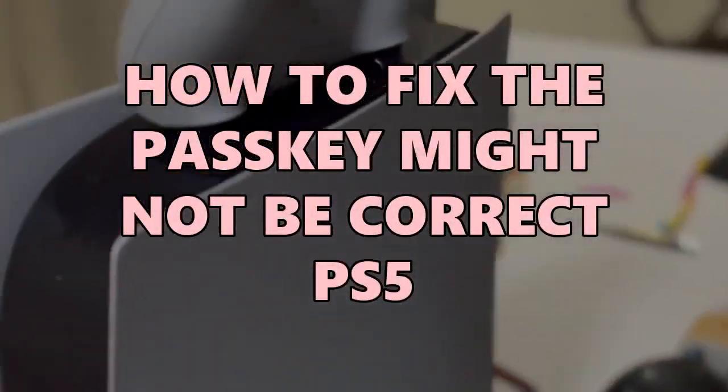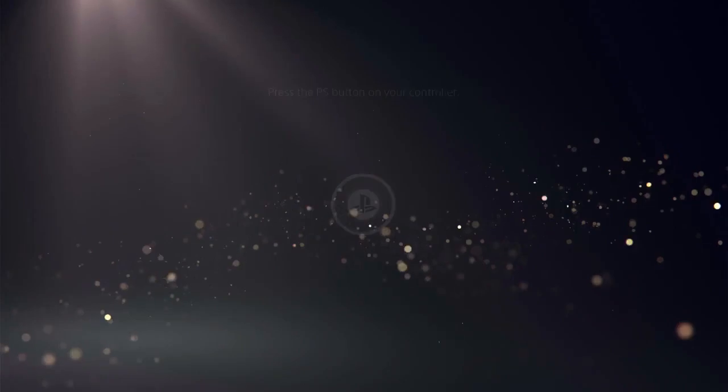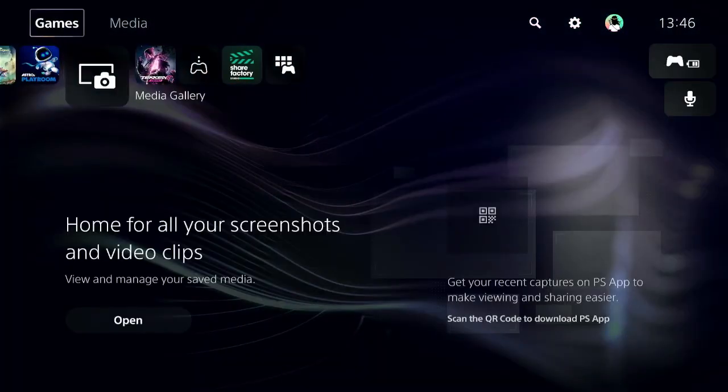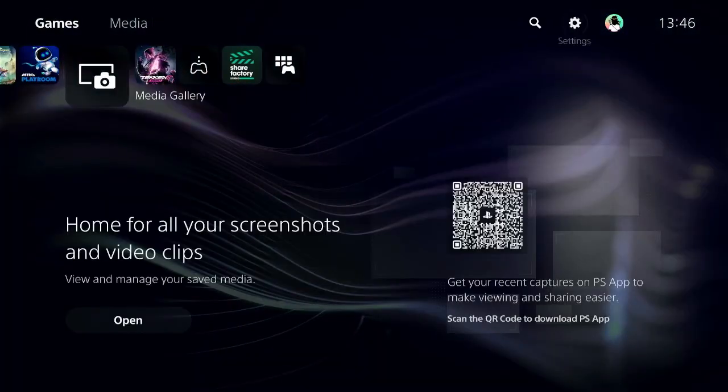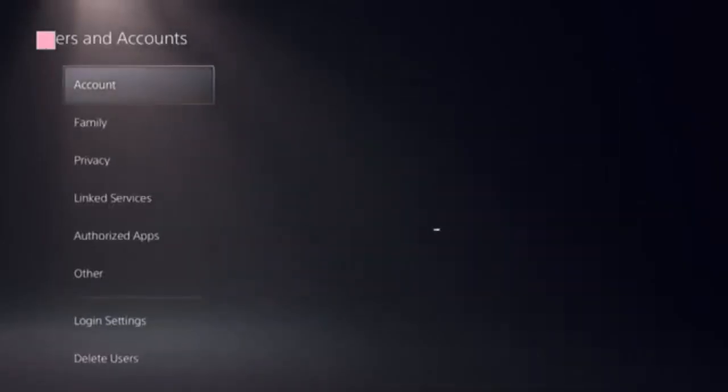Let's look at the steps to fix this issue on PS5. Open the PS5 settings. Ensure that you are on the home screen of the PS5 and navigate to the top corner. Find the settings icon, then click on User and Accounts.